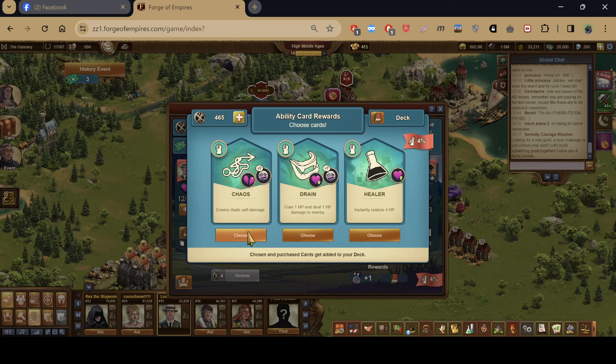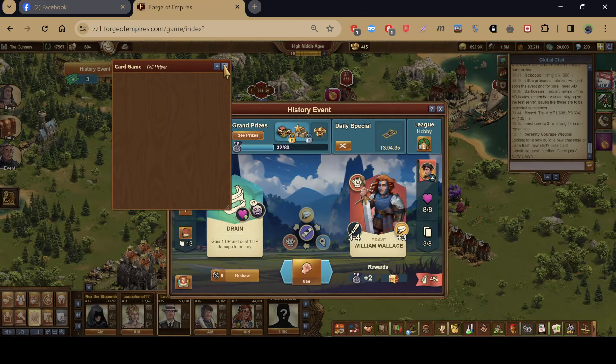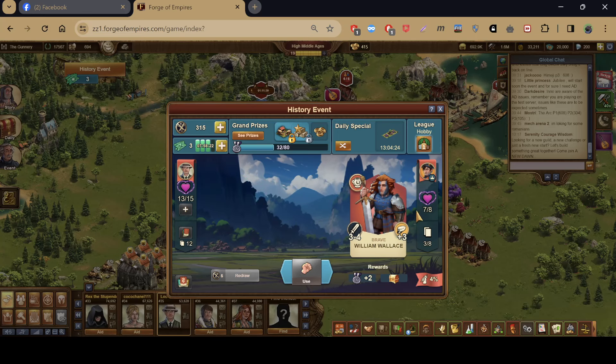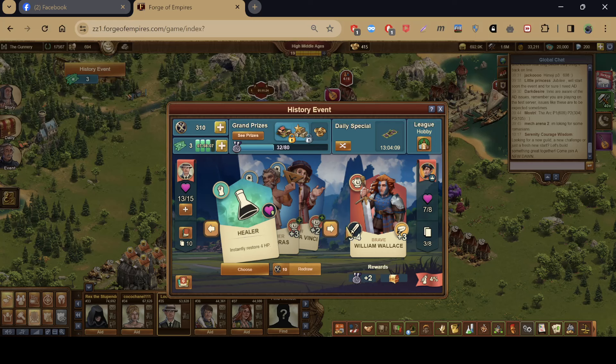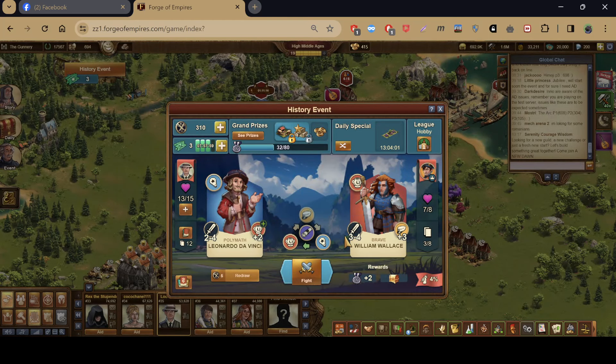The ability cards are a lot like last year's Halloween event, and the selection of categories is a lot like the previous soccer event format. This display shows the enemy's health versus yours. We have an advantage over William Wallace — let's see how we do. Okay, almost a crit.